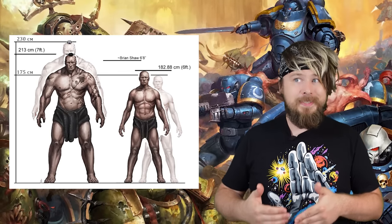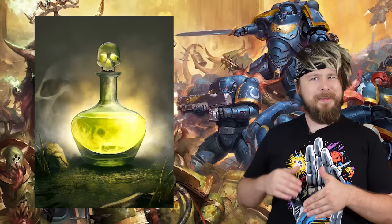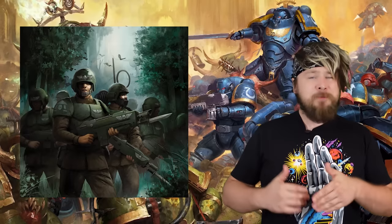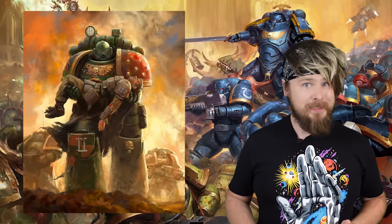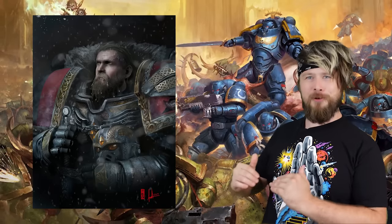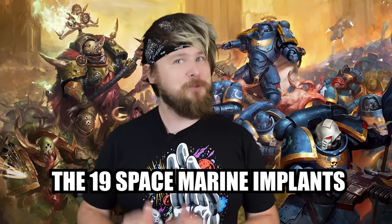Some of these are things you'd expect a superhuman to have, such as hormonal implants that cause their skeletal and muscle systems to grow to ridiculous levels, to weird ones like a gland that lets them spit acid, or another that lets the Astartes learn all of their enemy's secrets by consuming their flesh. Space Marines are so much more powerful than a normal human that most consider them a completely separate species, or more commonly referred to as transhuman — born as normal human boys but transitioned into super shredded nine-foot-tall demigod men. Today we're going to learn about those 19 implants that make a Space Marine a Space Marine.